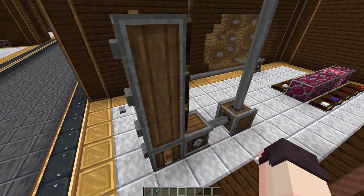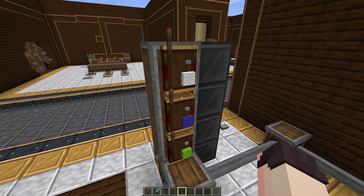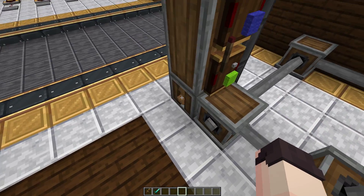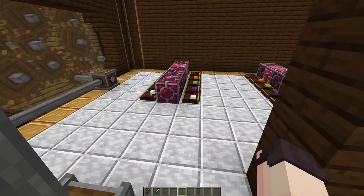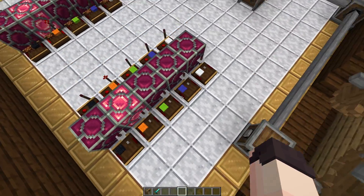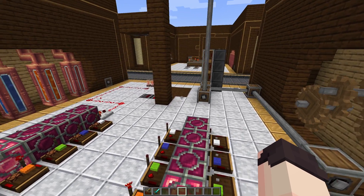Now the way this works is that on the back of this pillar here, where I have the buttons, I have redstone links. These and the one on the bottom here will send out a redstone signal whenever a button is pressed. And then I have some rose quartz lamps. These store the input of the last button that was pressed. Each lamp corresponds to the floor you want to go to.